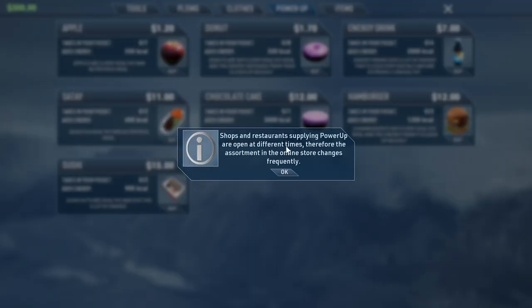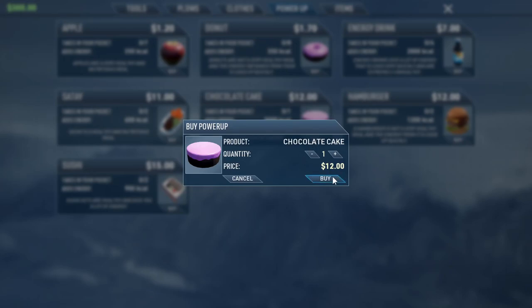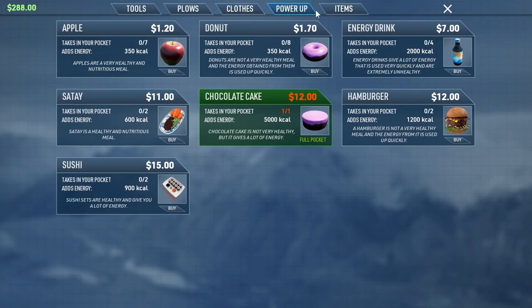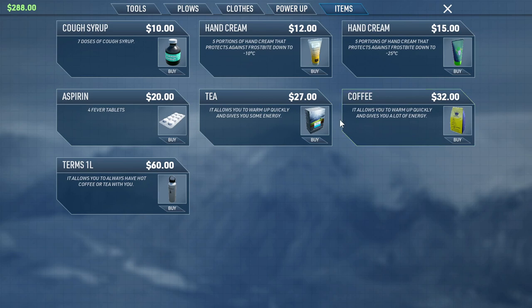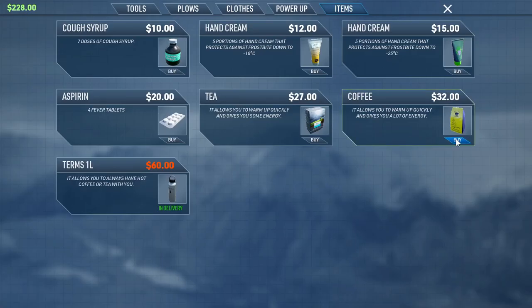Power-up shops and restaurants supply power-ups at different times, so the assortment in the online store changes frequently. Donuts, chocolate cake — oh my gosh, 5,000 calories — yeah, we'll buy a chocolate cake. Let's also buy some tea and coffee because we are definitely going to need it.